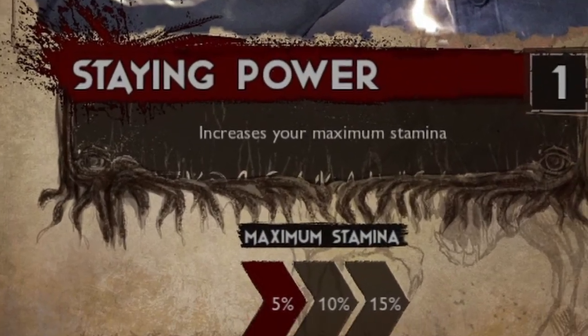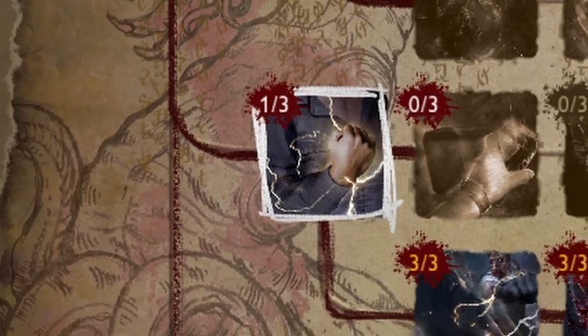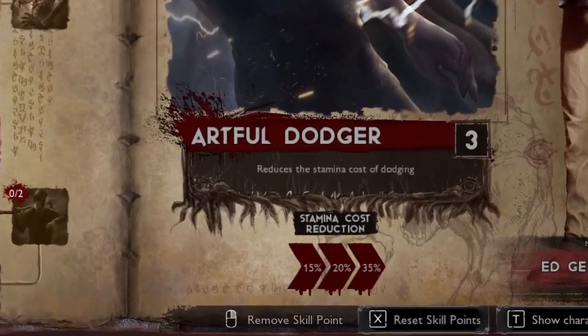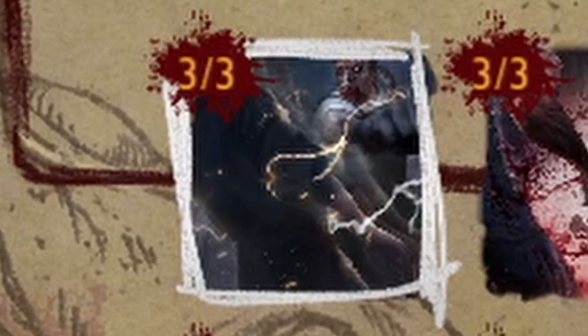Going further down along the fifth row, the first skill is Stay in Power, which increases your maximum stamina. You only need to put one point into this — the maximum amount of dodges you can get on a hunter is five, and you only need one point in Stay in Power to achieve this. Putting two more points into it is irrelevant and won't do anything towards your dodge count. For the tier 3 skills in this section, I would highly suggest going along the bottom for Artful Dodger, which reduces the stamina cost of dodging by 35%. Combined with one point in Stay in Power, this allows you to achieve that maximum five dodges.